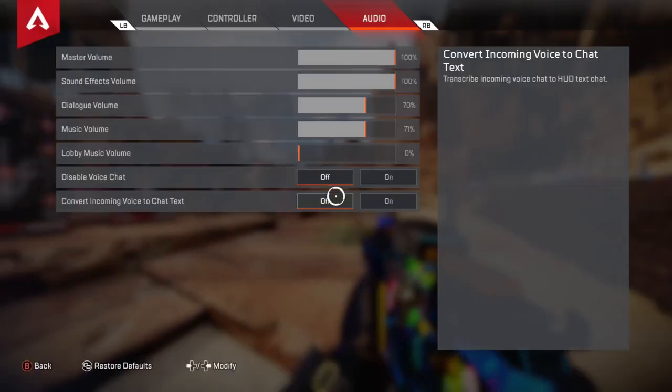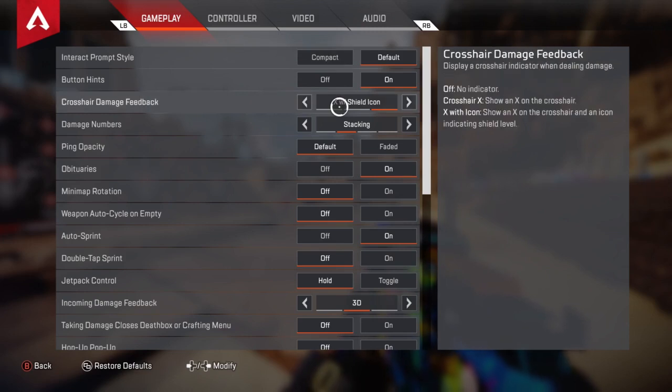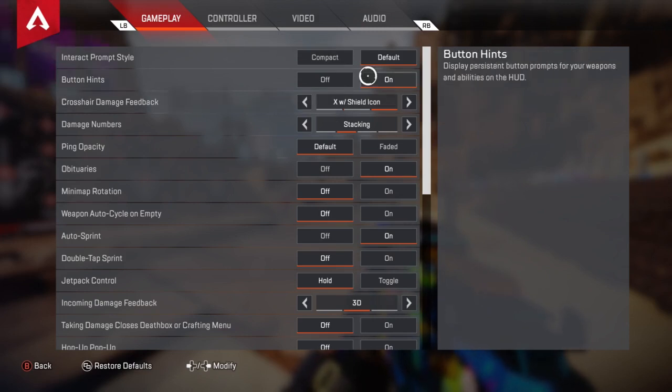So let's go ahead and get into the settings. I will go down the list — these are just my settings. Interact prompt style I have as default. Some people, streamers, like to use compact. I just use default. Button hints — a lot of people have these off. I leave them on because it's what I've gone with since Season Zero, and it's just something helpful especially if I'm tired.